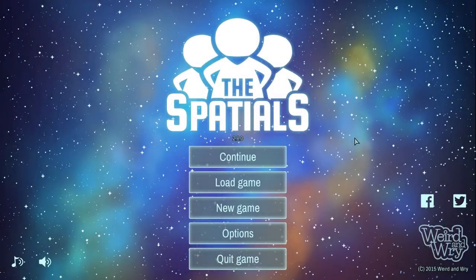Hello folks and welcome to the Vertigo Tea Party. Let's try the Spatials. It's developed by Weird and Rye. You can pick it up on Steam for $12.99 for Windows, Steam Play, and Mac. It supports Steam achievements, trading cards, and cloud saves.